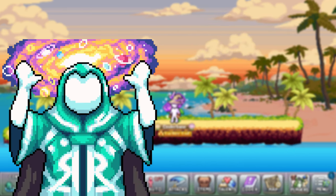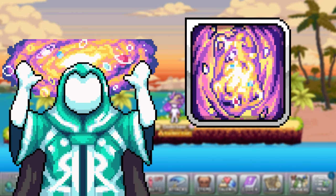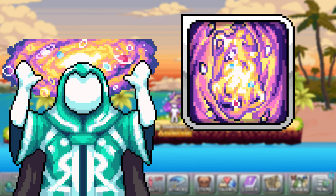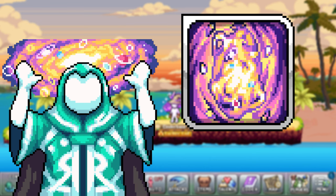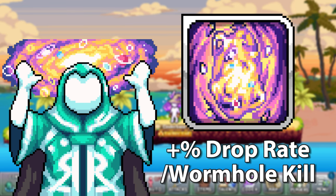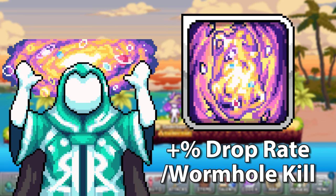The elemental sorcerer has a similar way of obtaining temporary drop rate with the dimensional wormhole ability. When used, a wormhole will appear and start to spew out an endless amount of enemies based on the map you are currently on. They spawn with more and more HP for each enemy killed through the wormhole, but you also gain a percentage boost to your drop rate based on the level of the ability. This ability also stacks infinitely, but the monsters get tough fast, so it's hard to reach stupidly high drop rates with it.